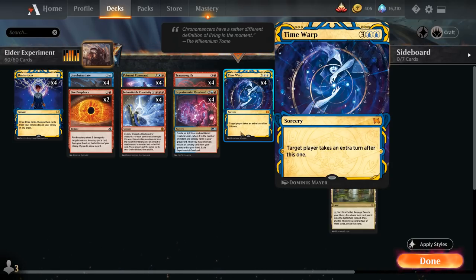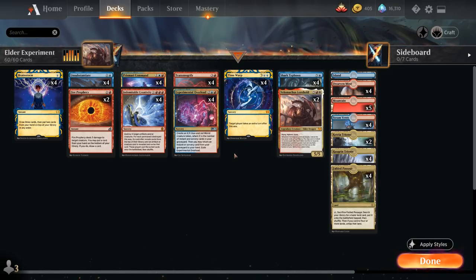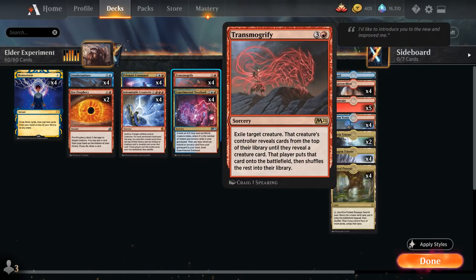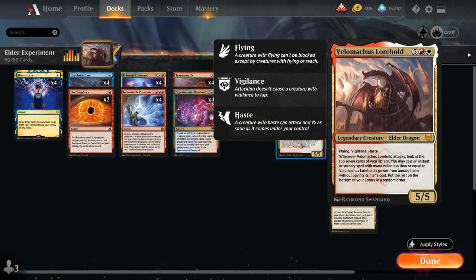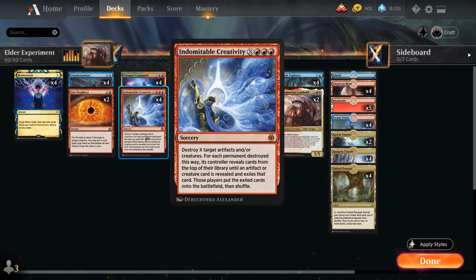So how are we going to cheat Velomachus into play? We're using Transmogrify effects. Transmogrify itself is a four mana sorcery that exiles a target creature, and that creature's controller reveals cards from the top of their library until they reveal a creature card and puts it onto the battlefield. We target one of our creature tokens, and since Velomachus is the only creature in the deck, we're guaranteed to find it. We also have four copies of Indomitable Creativity, which has a very similar effect but can also target artifacts.